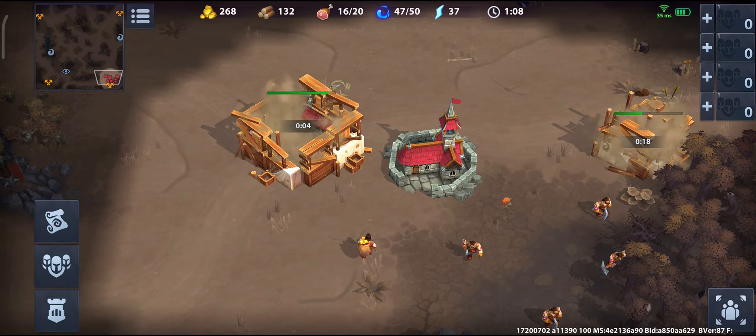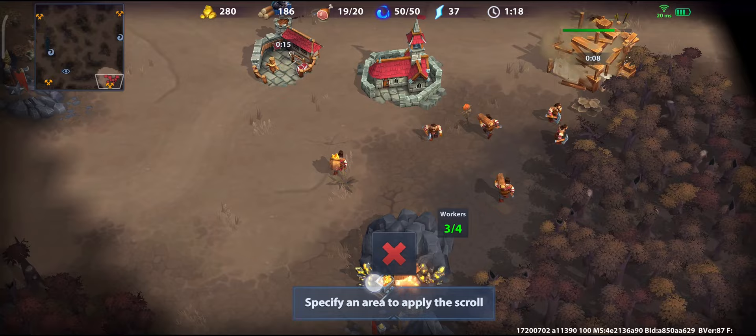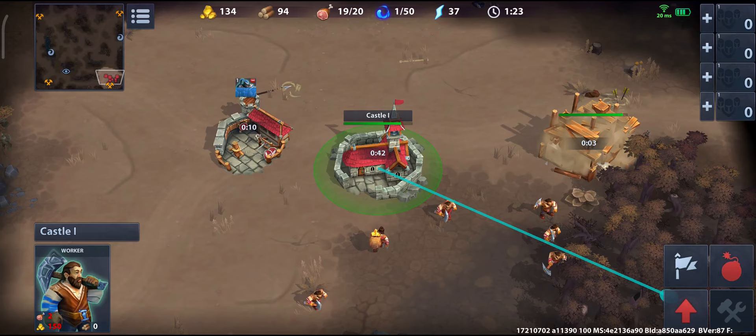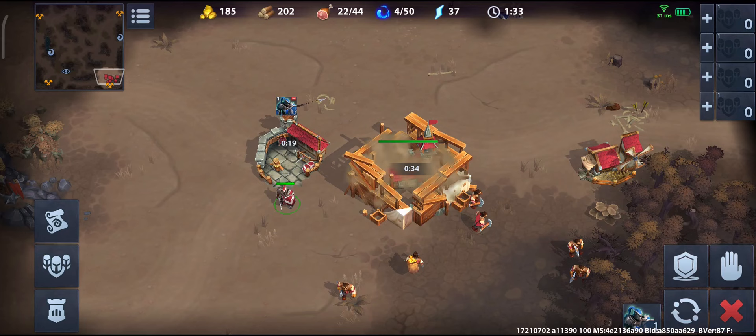You don't do anything until your barracks is ready, and once it's ready you add the swordsman. Then you already have 15 mana so that you can use the Gold Rush scroll. This is the simple progression you want to learn and just repeat in every game you play in the beginning: the barracks, the farm, the swordsman, the Gold Rush, and the tier 2.